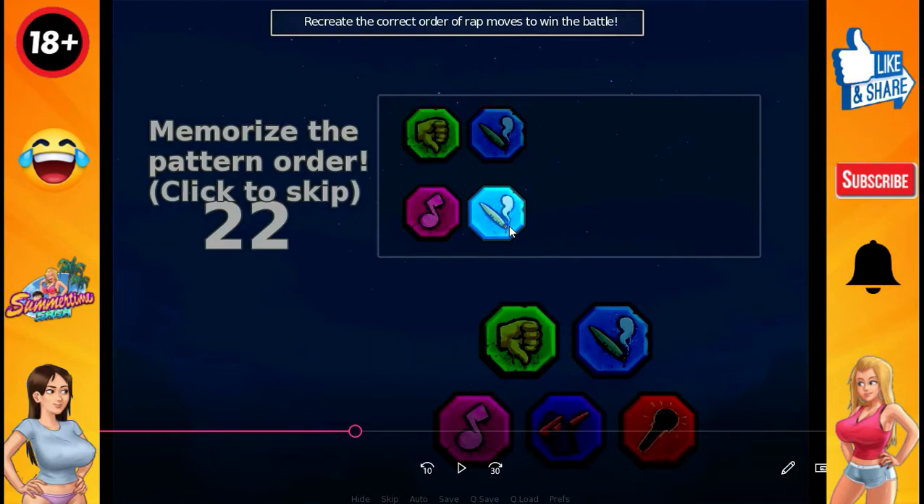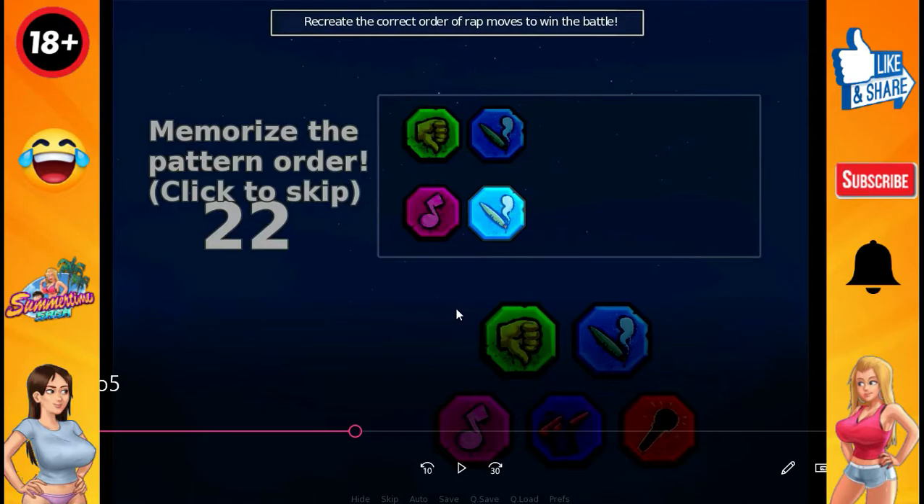You have to arrange these 4 options. First of all, when the scene is clear, you have to click on thumbs down. Then you have to click on cigar, then cigar again. You have to click in the right order. When you do this, the correct order will be placed and you will win the battle.